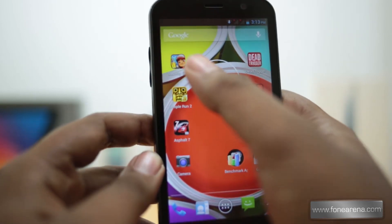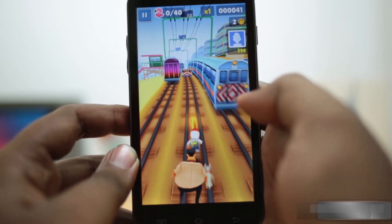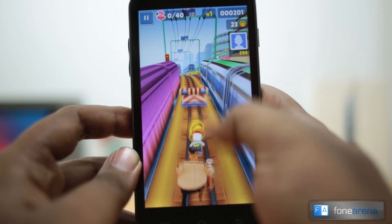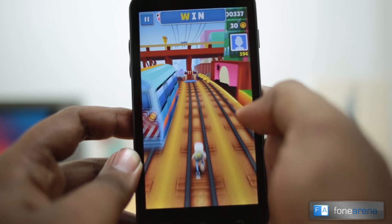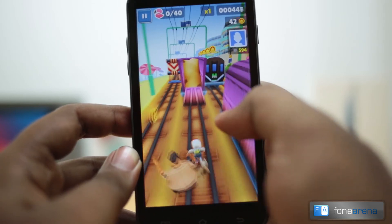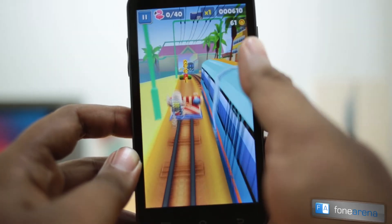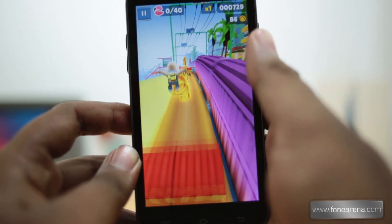Temple Run 2 was good, so let's take a look at Subway Surfers — a very similar game. This seems extremely fluid, very fluid — probably up to 60 FPS. This is a really good thing for this chipset, because Subway Surfers caused even less powerful devices like the Galaxy S3 Mini to underperform. But this seems to be very, very smooth — a quick demo of Subway Surfers on the Zen Ultrafone 701 HD.